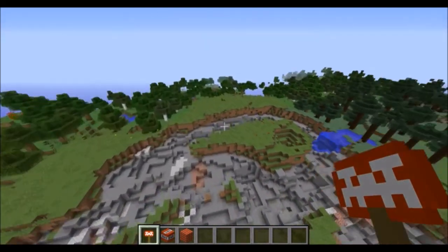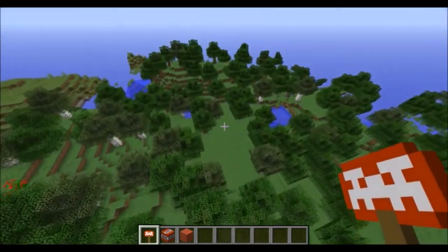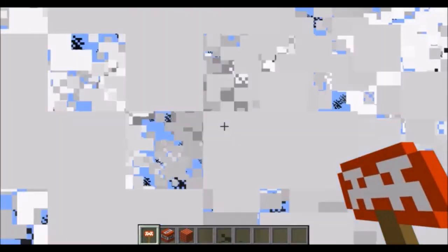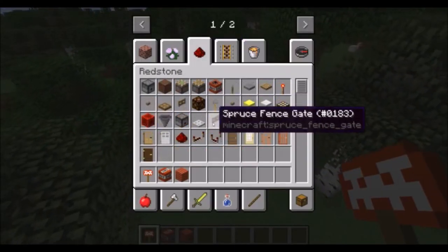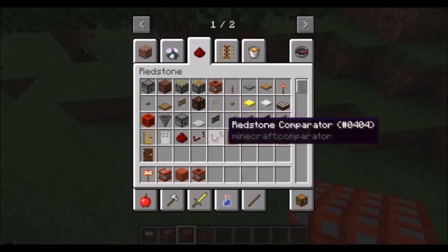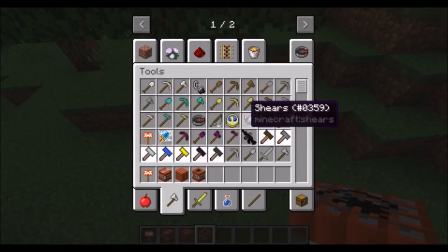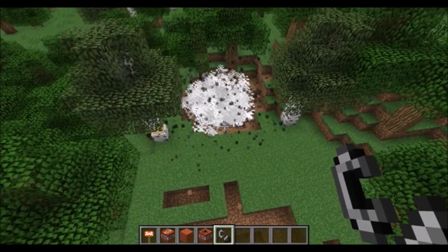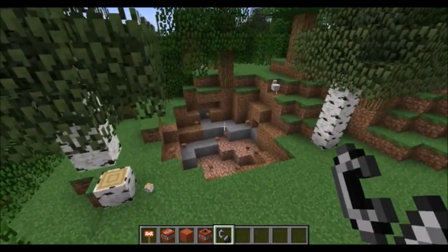Let me find a spot that isn't completely wrecked by the explosions. Another place to demonstrate how powerful the explosive hammer is — not very powerful. If you compare that to TNT, your standard average Joe TNT, it's a bit weaker than that. So that's the explosive hammer.